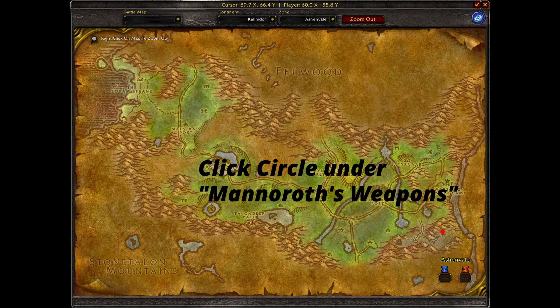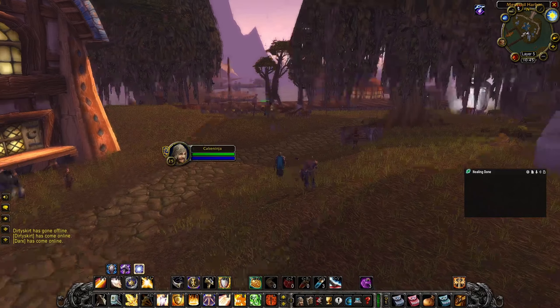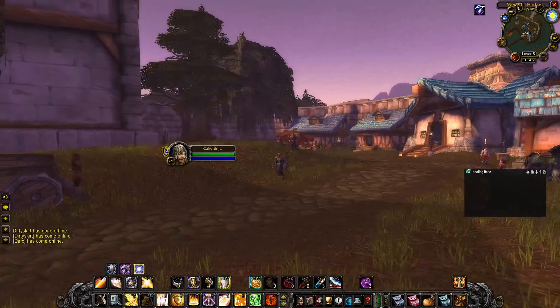Then go to coordinates 89, 77 in Ashenvale and click on the circle under Mannoroth's Weapons — it drops a Broken Orb. Interact with the orb to start the final part of the quest called 'Return to Delgren,' go back to Stormwind, and you'll receive Divine Storm. It is suggested to have another person with you for the final demon-killing step.